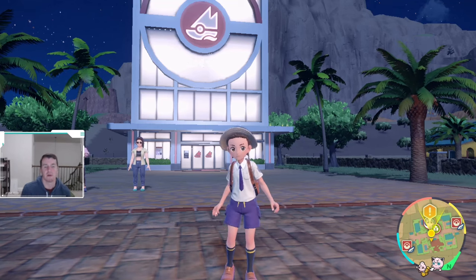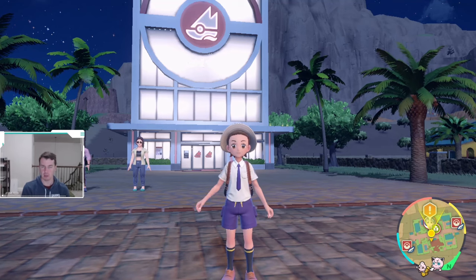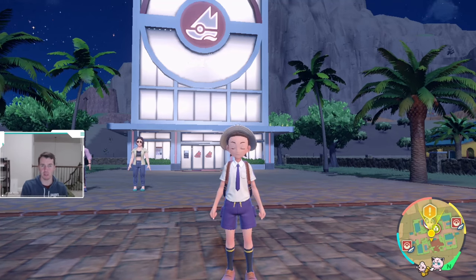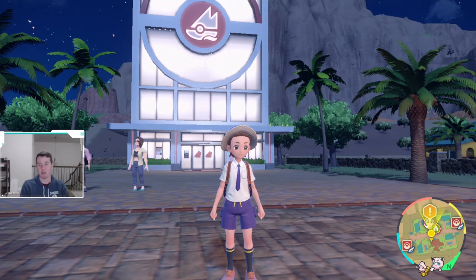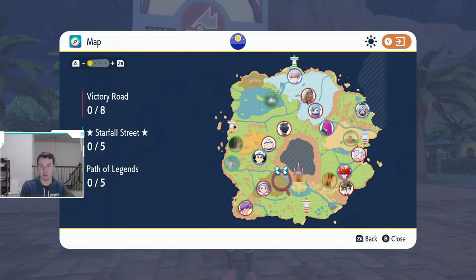YouTube, what is going on? Let's talk about the gym order in Scarlet and Violet. In this game, there is no path you just follow that takes you from one gym to the next. It's an open world game, meaning anywhere on the map you want to explore, you can do so.